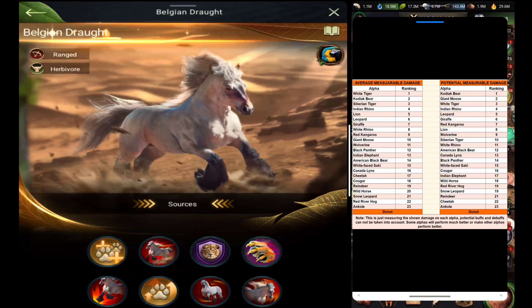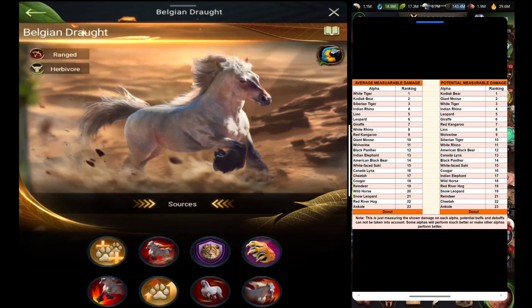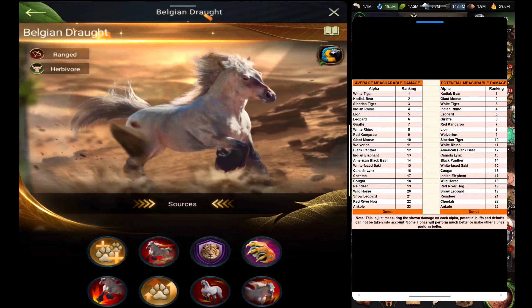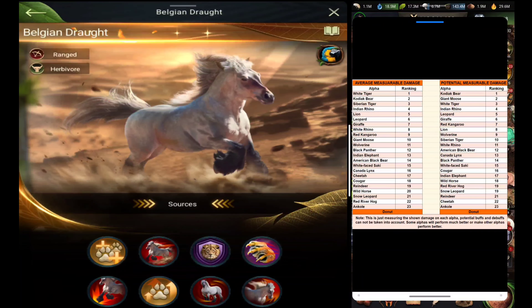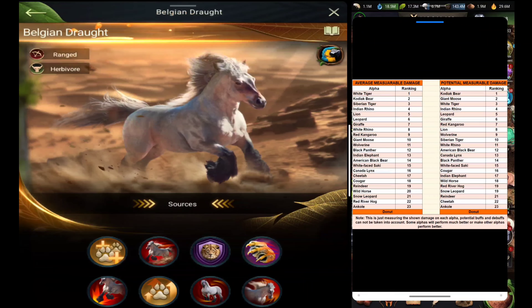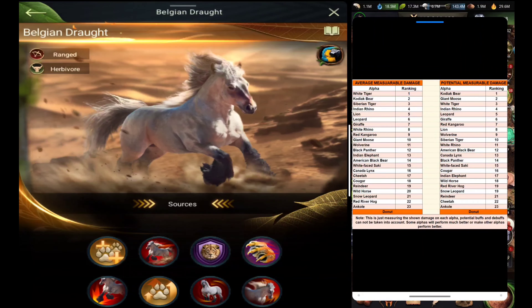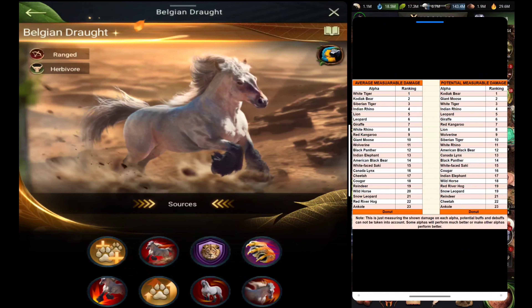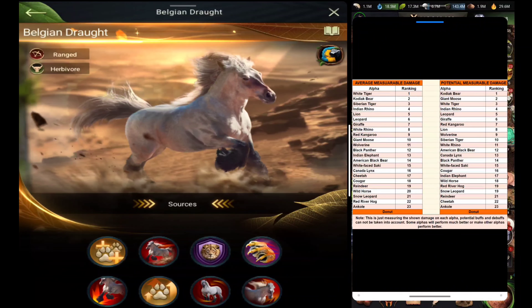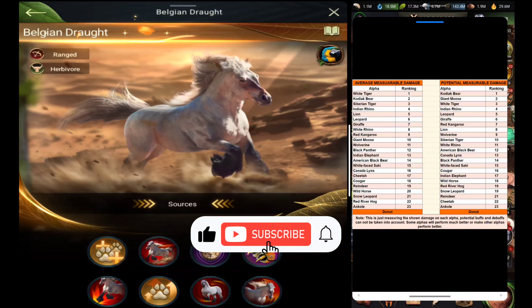So those are the two types of alpha rankings: Average Measurable Damage and Potential Measurable Damage. Let me know what you all think in the comment box. If you have any questions, you can ask me through my Discord channel or in the comments. If you're new to the channel, please subscribe and press the bell icon so you won't miss any video. Thank you for watching!